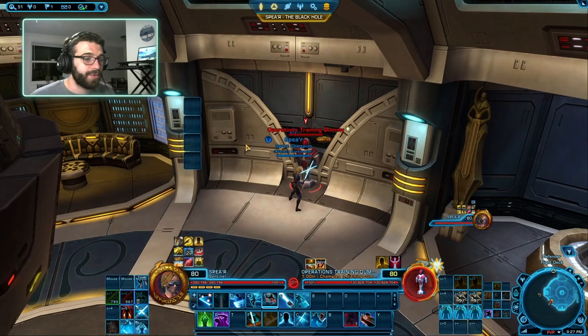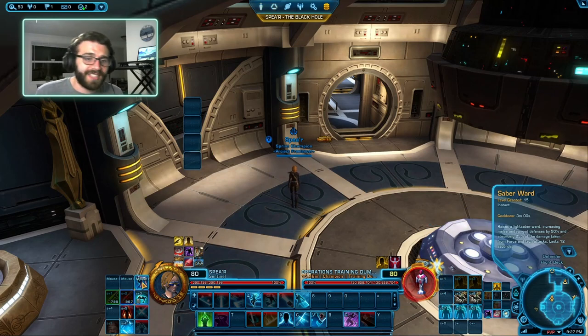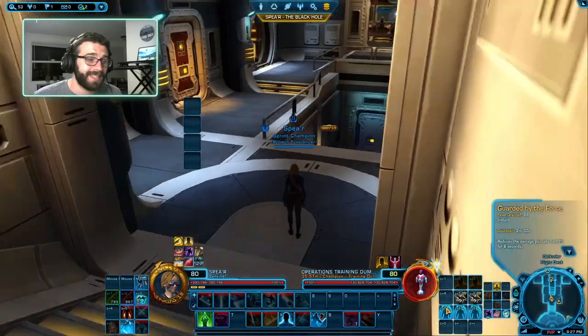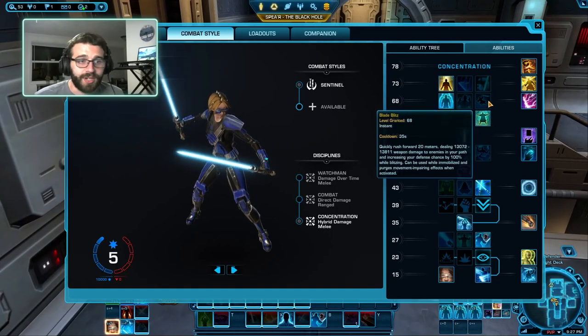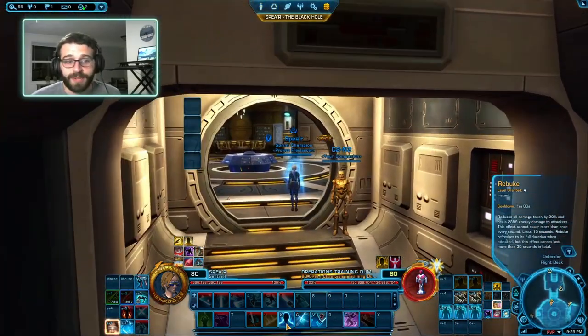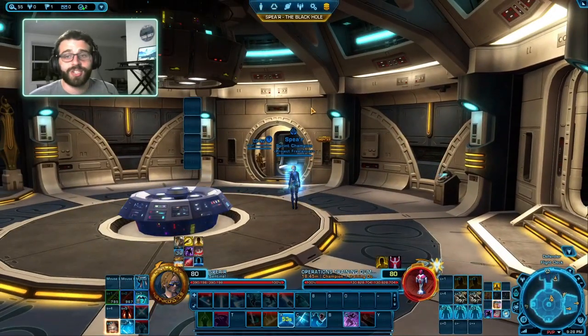Let's quickly talk about our defensive cooldowns. The first is Saber Ward, which gives you a flat 50% defense chance and extra defense against Force and Tech attacks — yellow damage. Just hit the defensive cooldown when you feel like you're going to die. We also have Guarded by the Force, which gives you 99% damage reduction — this is the optional utility we chose. Finally, Rebuke reduces your damage taken by 20%, lasts 10 seconds, and refreshes up to 30 seconds every time someone attacks you. It also does minor damage back to the target.